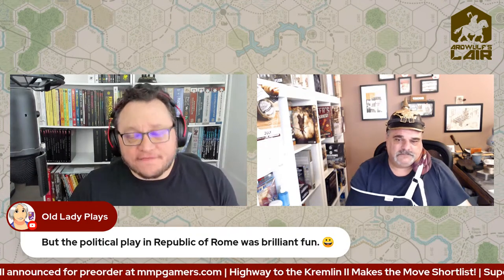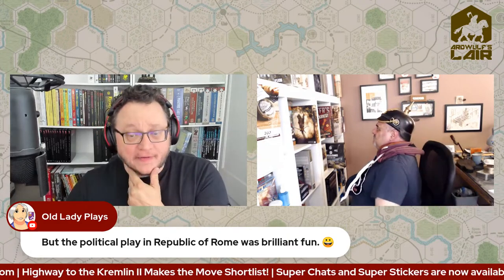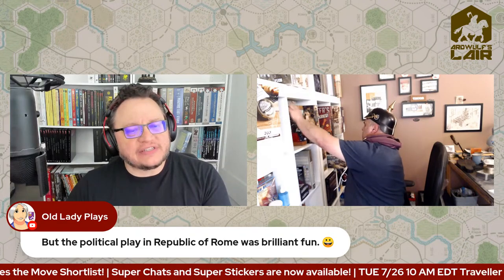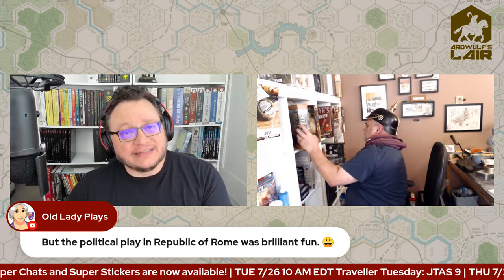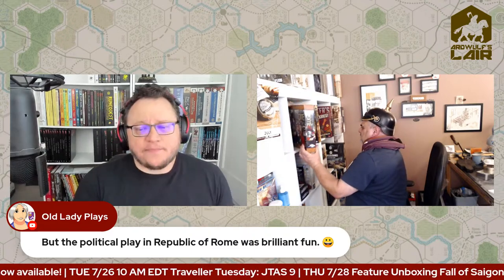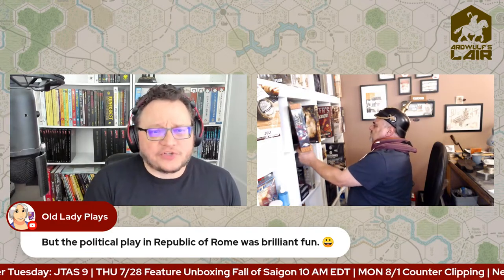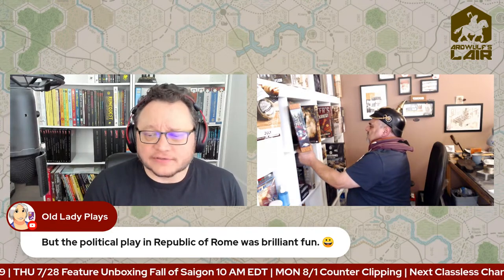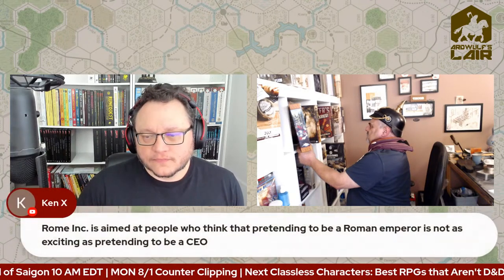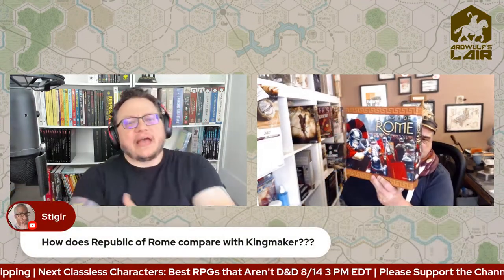Valley Games did a new version of Republic of Rome that looked really nice but wasn't around for very long. The Valley Games edition is currently selling for $110 in good condition on the BGG marketplace, which is pretty high. I'd personally be happy to have the Avalon Hill version — it's not a particularly unattractive game by Avalon Hill standards.